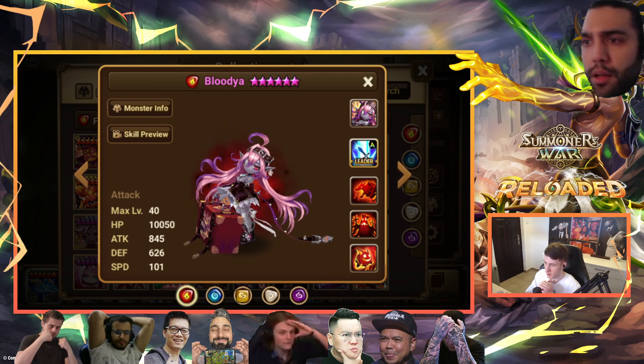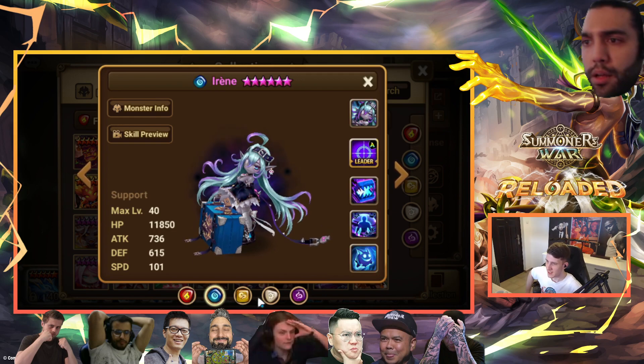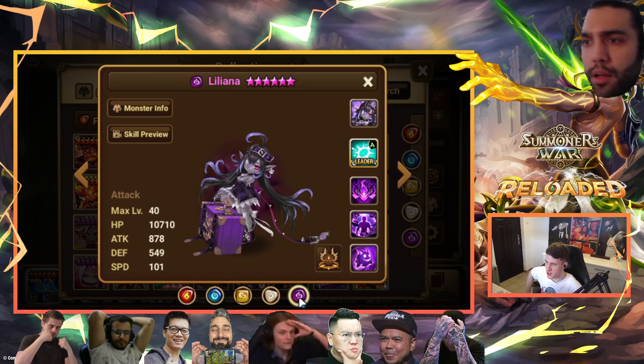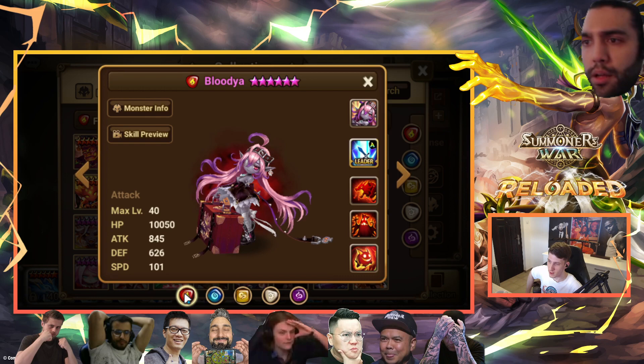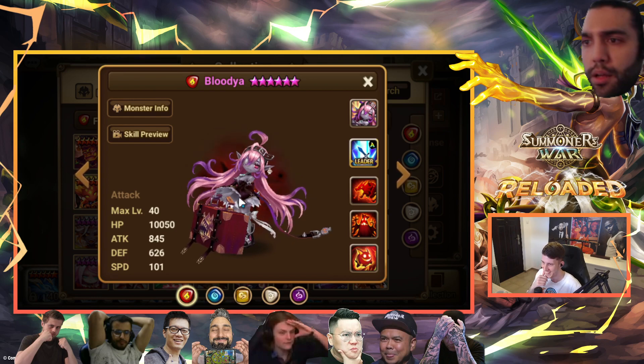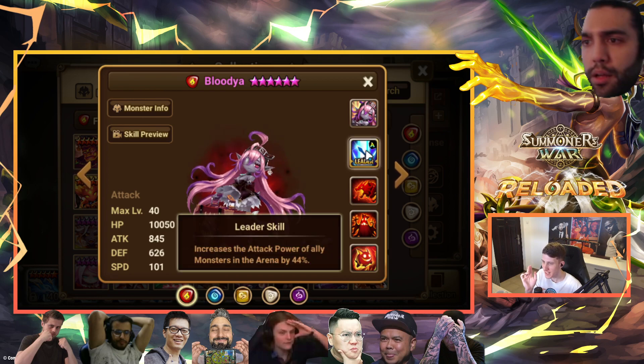Let's start with the first one — Blood-ya. First of all, whoever named this unit — Comptos is trolling. Irene, Leila, Jessica, Liliana — super normal names, right? And then Blood-ya. Well done Comptos, another great troll. But jokes aside, attack lead, good base stats.